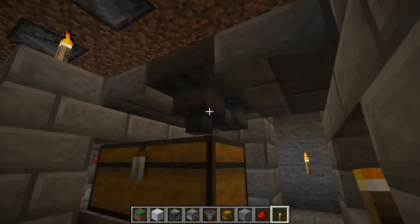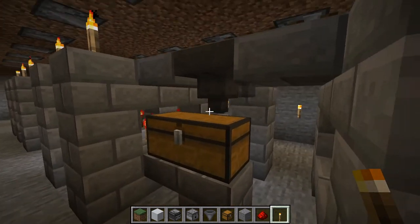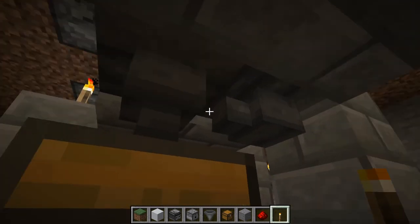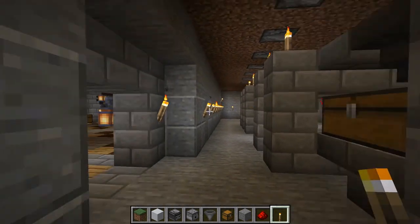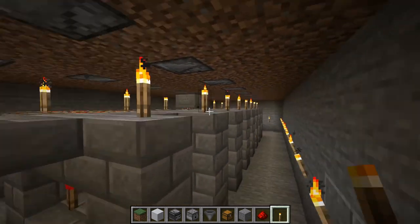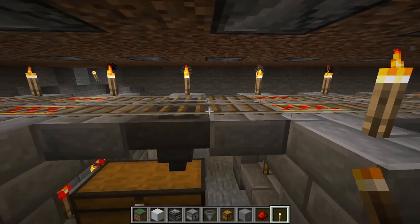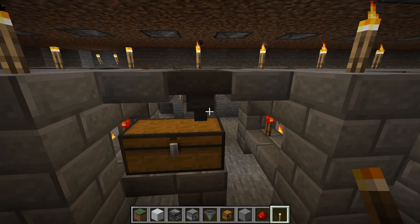One thing I'm gauging is whether I'm happy with having just a single distribution point here for the chest. I might end up putting a couple more chests. Each time one of these minecarts with a hopper makes a pass over another hopper, it drops off maybe two or three pieces.